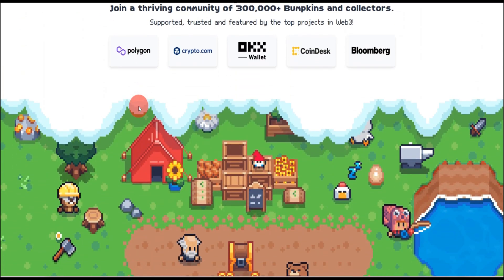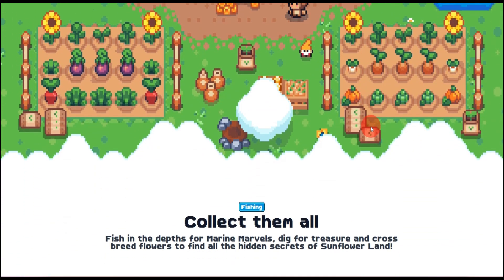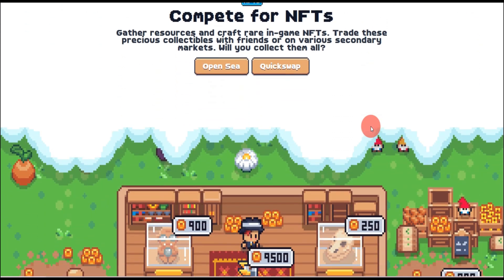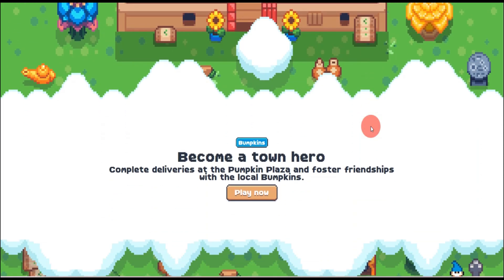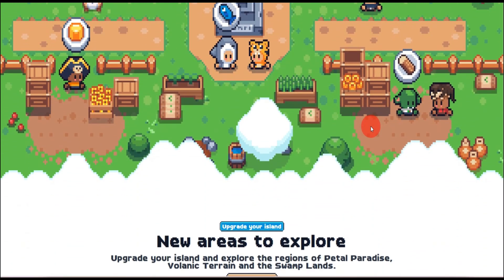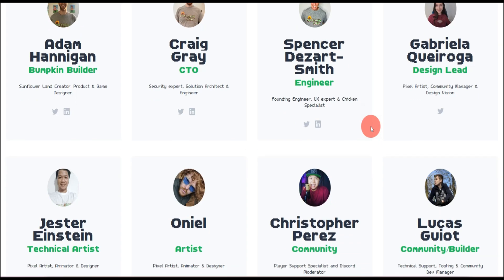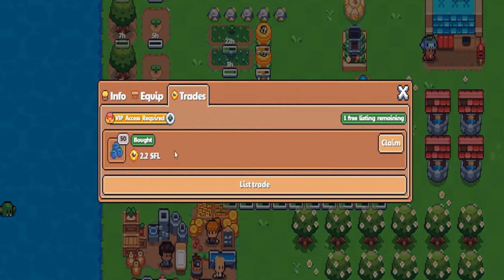Sunflower Land: a blockchain-powered farming adventure. Our final destination takes us to the charming world of Sunflower Land, a blockchain-powered farming game that's all about community and sustainable growth. Imagine a world where your crops not only flourish in the digital realm, but also contribute to a greener real world — that's the vision behind Sunflower Land. The game emphasizes community-driven development and is constantly evolving based on feedback from its passionate player base, ensuring that Sunflower Land remains fresh, engaging, and responsive to the desires of its community.